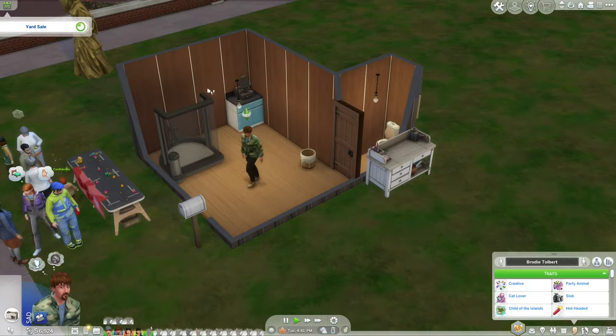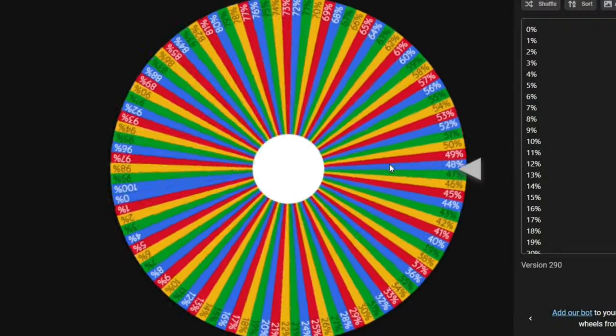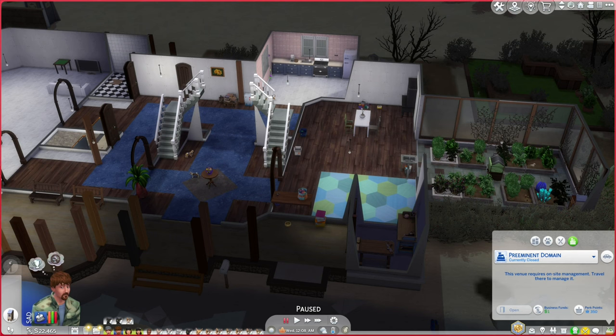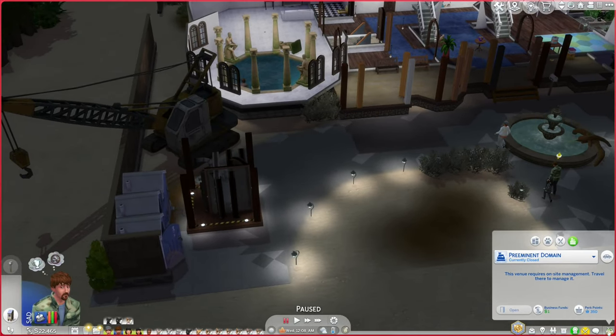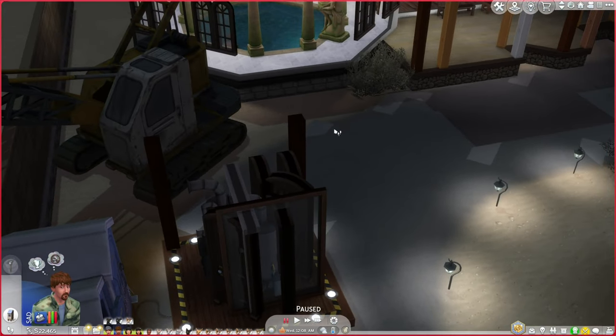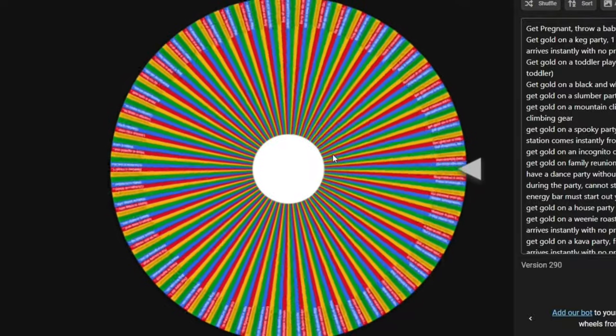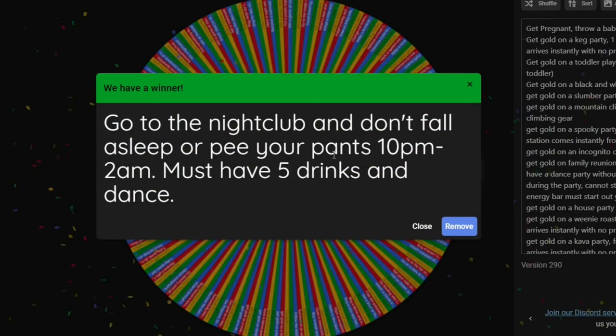Nobody wants to buy the statue at the store. We spin the winning wheel and get 64%, earning another 8,767 simoleons for a total of 22,465 simoleons. We also get our Simazon delivery today since it's Wednesday — I'll place all the doors, water heaters, and electrical boxes where they belong. For today's quest: go to the nightclub, don't fall asleep or pee your pants, between 10pm and 2am, and have five drinks while dancing. That should be easy since we'll have our needs refilled by the bizarre fruit and possession.